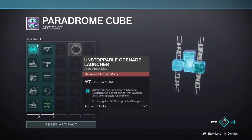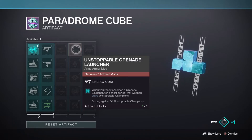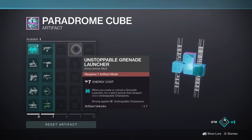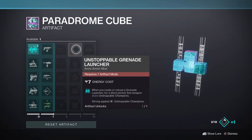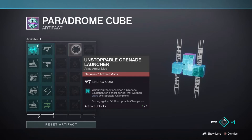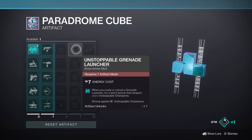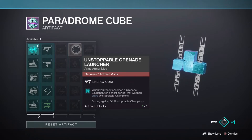The fourth column is where the artifact starts getting really interesting. The first mod here is Unstoppable Grenade Launcher, which will allow you to use a grenade launcher as your unstoppable weapon of choice, continuing the trend of special and heavy ammo based champion mods — a huge boon to not have to run double primaries. Like Unstoppable Shotgun and Anti-Barrier Sniper Rifle though, it is an expensive energy cost at 7 energy, but in any mode with unstoppables, I see this being well worth the cost.